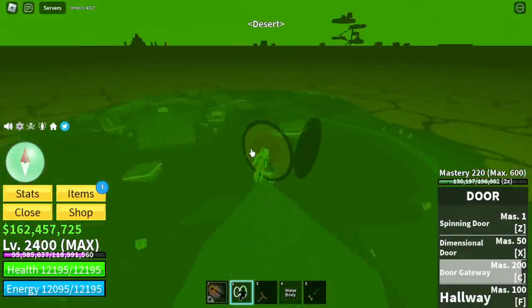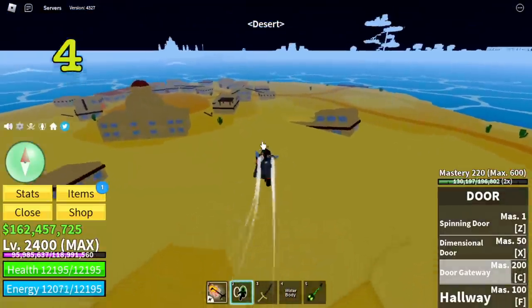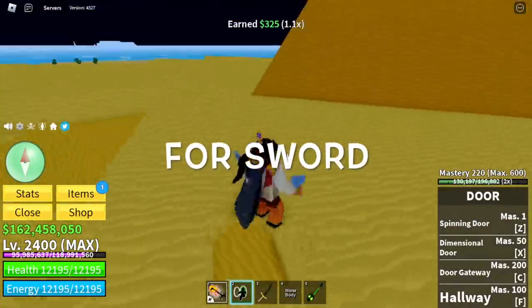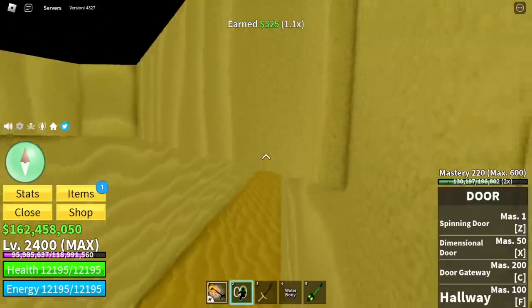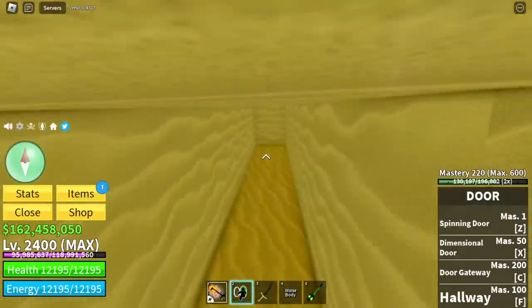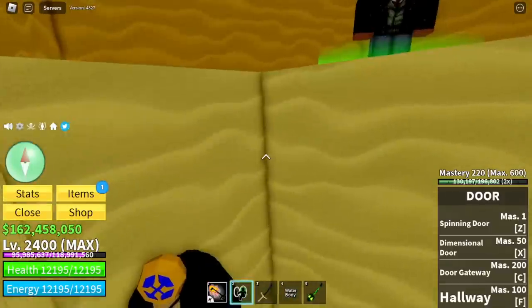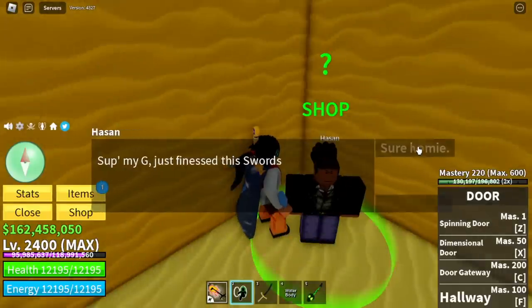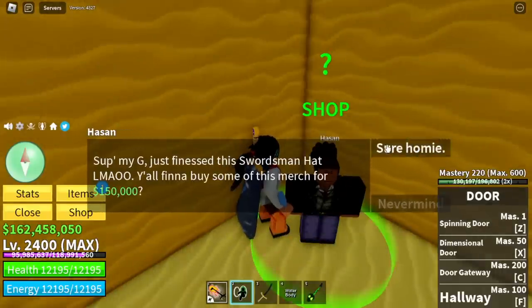Moving on, for our number four secret, if you are a sword main — in the desert, there's a chest here. If you collect it, you will go into a tunnel and there is an NPC at the end of this tunnel. You will be able to buy Mihok's hat, or as they call it, the swordsman's hat.